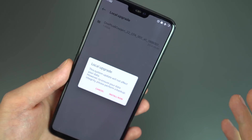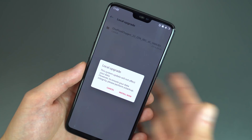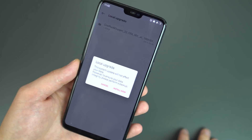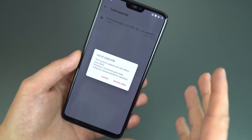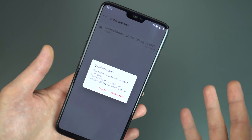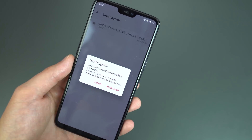Then go to Settings > System, scroll to the bottom, and tap System Updates. In the top right you'll see a gear icon — click it and press Local Upgrade. You'll see the zip file listed; tap it and hit Install Now. The phone will install the OS in the background so you can still use it. It takes about 10–15 minutes. When done, reboot the phone. I didn't need a wipe, but if you're coming from Oreo or an early dev build, wiping your device is suggested though not completely necessary.